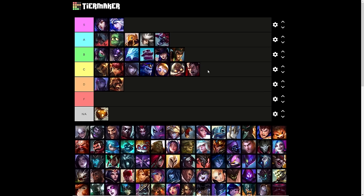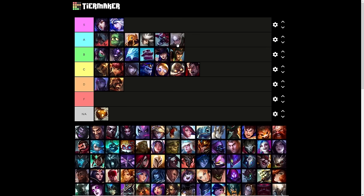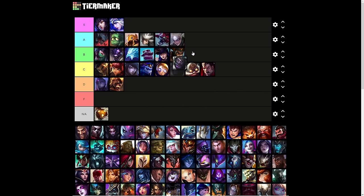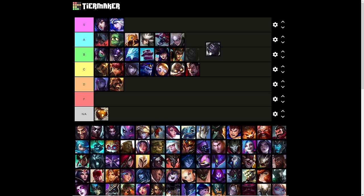Darius's ultimate is C tier — Noxian Guillotine is cool, but it is predicated on how many stacks he can get on his passive. Diana's Moonfall is A tier — this ability is broken, not for everybody, but it is a very broken ability. Mundo's Maximum Dosage — after his gameplay rework it used to give bonus AD based on bonus health, but they took that out. Now it's more of a C tier ultimate — you need to itemize a ton of HP to make it good, and even then there are better ones out there.